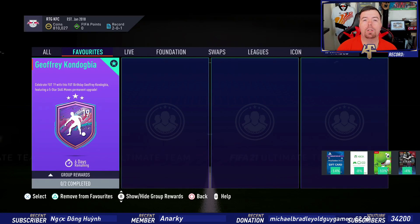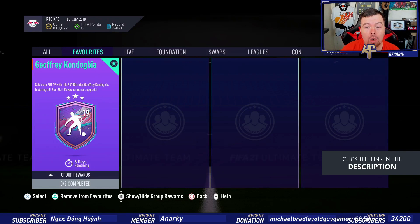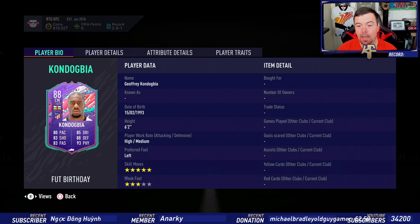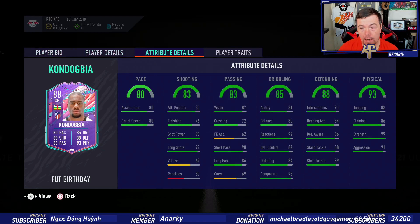What's going on, Kingflipper here, welcome to another FUT Birthday SBC. Today we are celebrating FUT Birthday 19 with a five-star skill move Kondogbia, 88 rated. 80 pace would have been nice if it was a little bit higher, but the rest of the card looks tank: 80 pace, 83 shot, 85 dribbling, 88 defence, and 93 physicality. High/medium work rates, left-footed, five-star skill moves with three-star weak foot, six foot two.